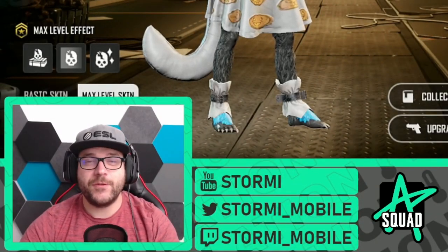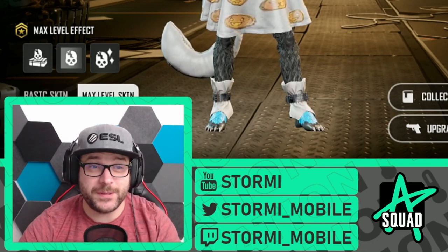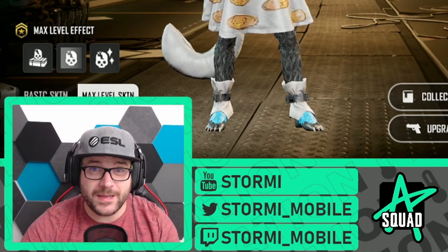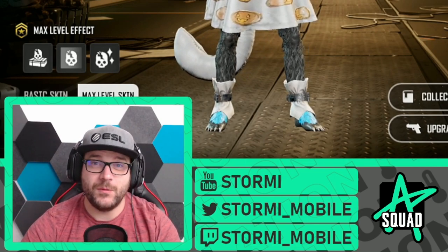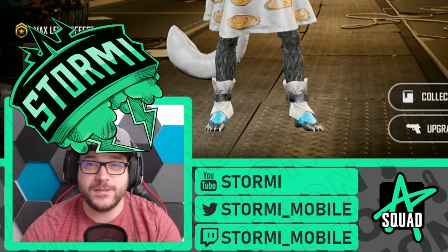Last night the Haunted Party Crate got released at New State Mobile and with that there is a brand new legendary weapon skin. In this video we will do a full breakdown of it. We want to look at the weapons inside, the odds of these skins, and I will open a bunch of it and hopefully get the brand new legendary M110A1. So if you're curious about all this, just stay tuned and watch this video until the end.